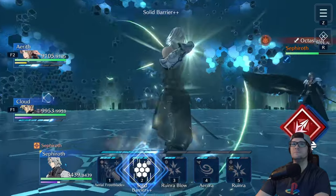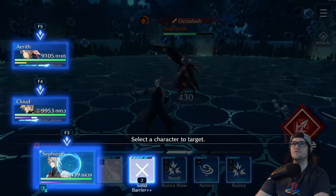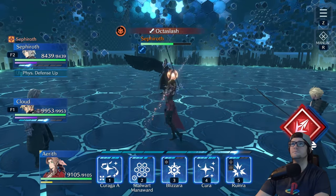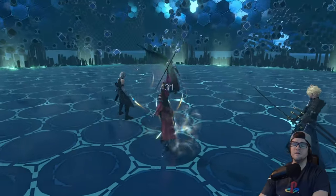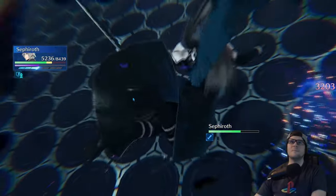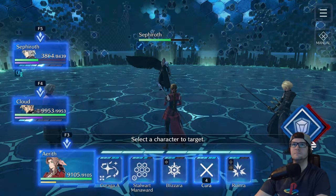Sephiroth is going to go with another Octaslash. Look at who he's targeting. Make sure you get two solid barriers up from Sephiroth and make sure that character is at full health. If that character is at full health, it is totally fine to sit on max ATB with your healer, so you can heal them ASAP right out of the gate once the Octaslash is done.